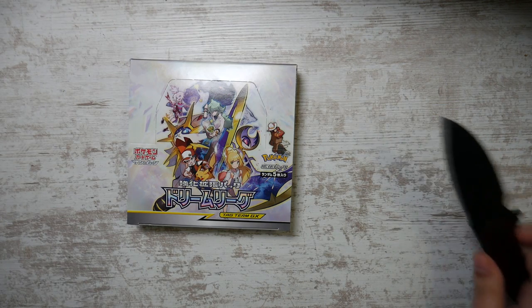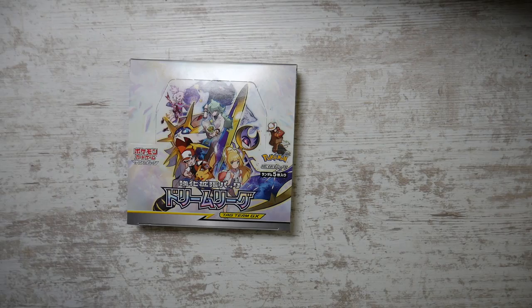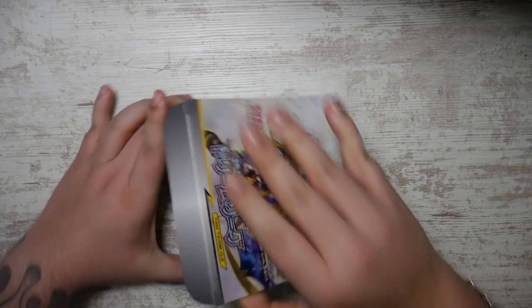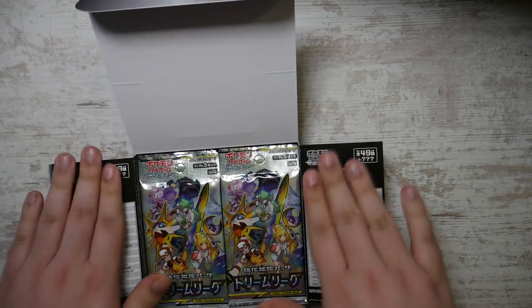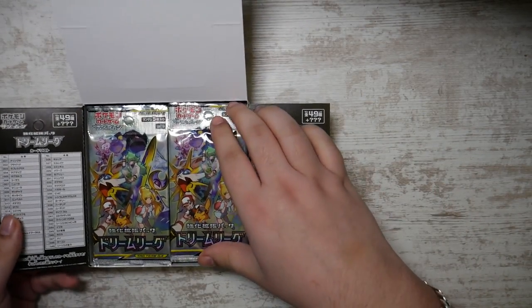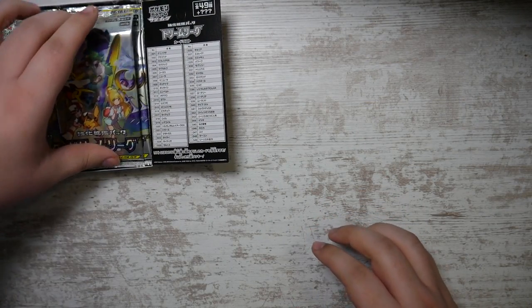So basically, Alter Genesis together with Dream League made up most of Cosmic Eclipse, which is one of my favorite sets — one I have yet to open a full booster box of. I've only opened a few booster packs here and there, never managed a full booster box. Probably never will — it's very expensive. But here we are with Dream League, a very, very cool set.